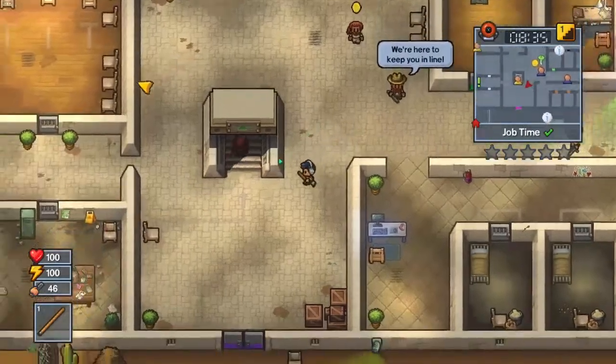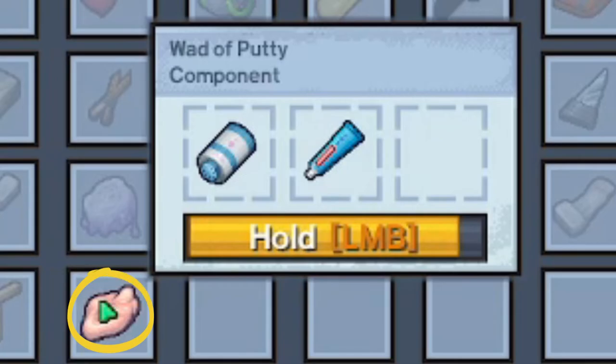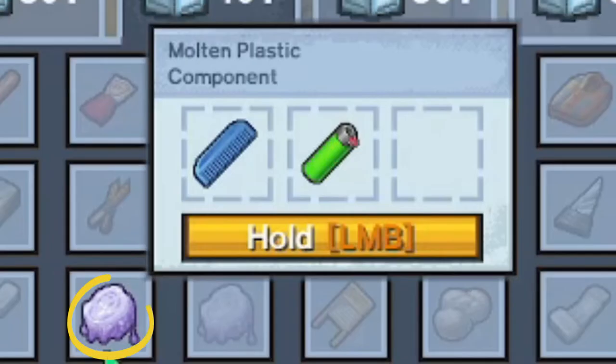The next thing you will need is a fake red key. In order to do this, first craft a wad of putty using talcum powder and toothpaste. And then craft molten plastic using a lighter and either a comb or a toothbrush.